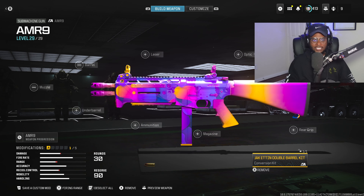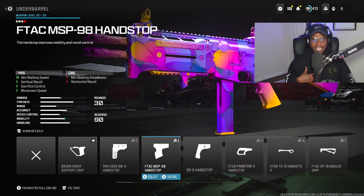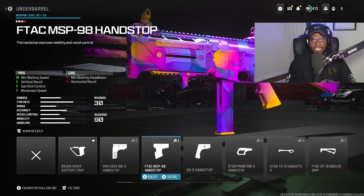What we're also going to be doing with this class setup is running an underbarrel. I highly recommend the F-Tech MSP-98 handstop, not only to smooth out that recoil pattern, but also to bump up that close to medium range performance with increased movement speed, aim walking speed, vertical recoil control, as well as gun kick control. This is a fantastic attachment to run on the AMR-9 when you are running the conversion kit.